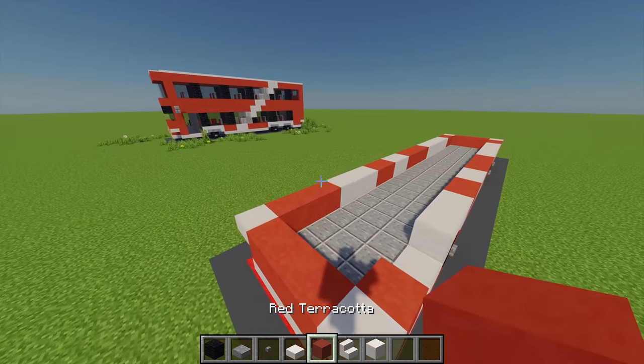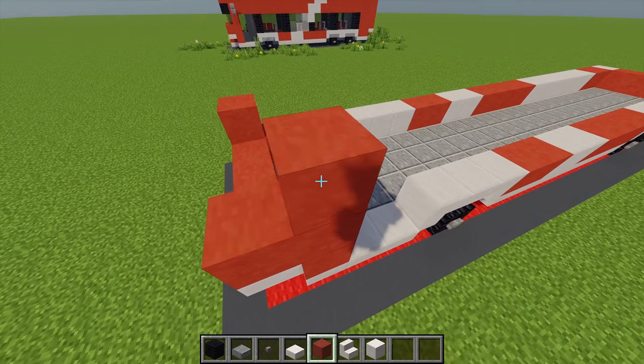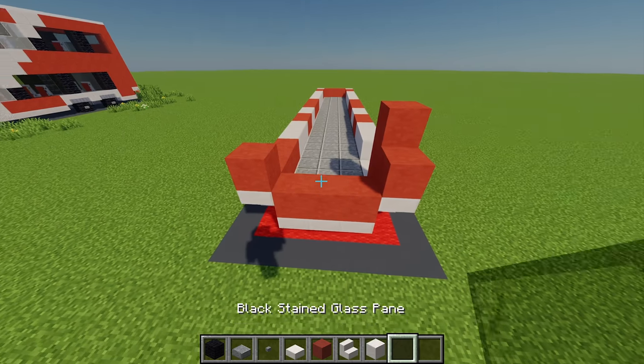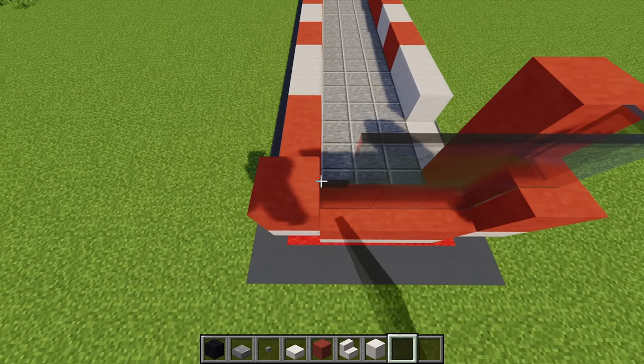For this next layer, moving back to the red terracotta I'm first going to place one on top of each of the slabs here, then 2 going around just there. Next I'm going to grab myself a black stained glass pane — first I'll place 3 at the front, this will be for the main window, and then another 5 just on top. Then coming around here I'll place another 2 just there.